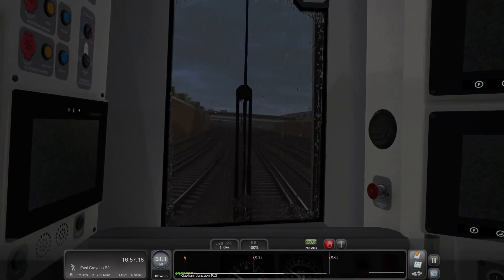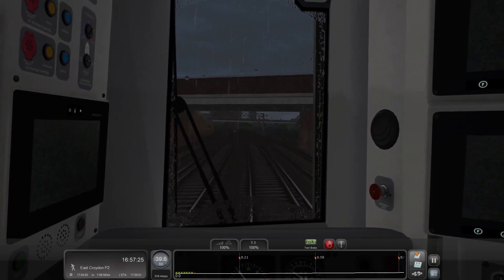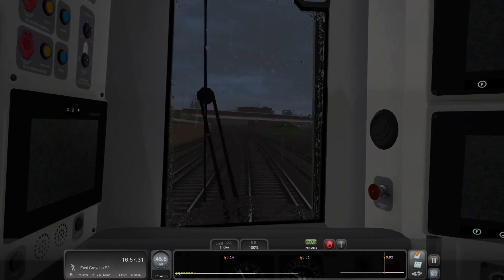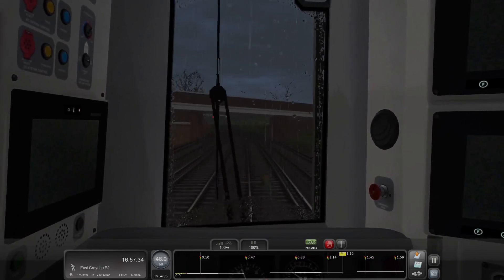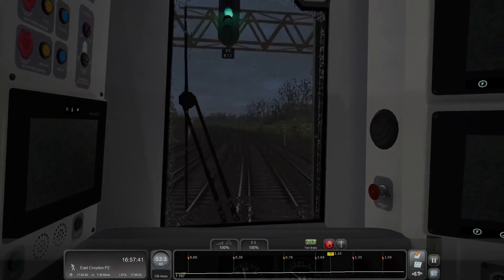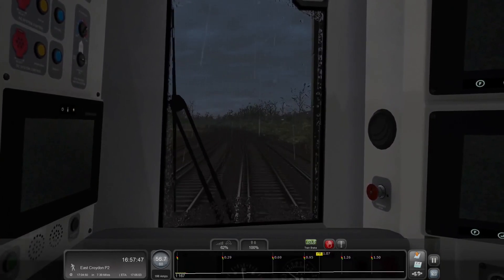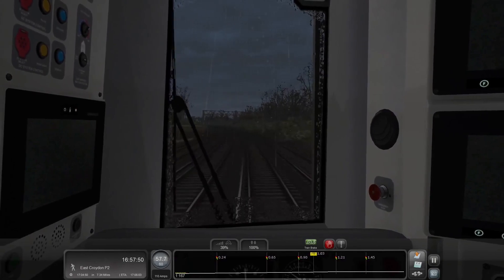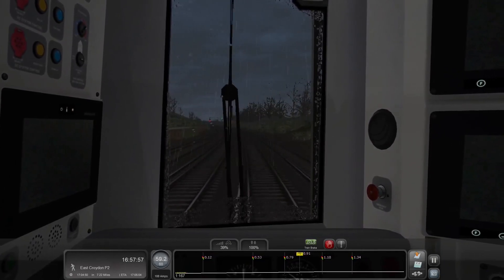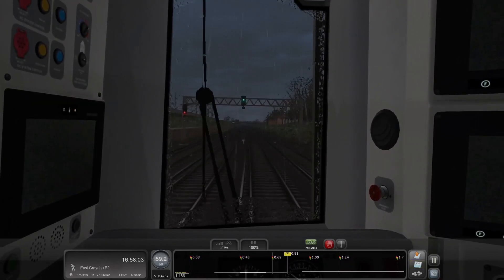The next station we're going to pass is Wandsworth Common. There is a 70 speed limit coming up, so we are on a track that's going to take us through the best speed limits on this line. This is not too bad at all from a driving perspective today. You may remember on previous runs we had to drop to 45 or 40 or even 30, or 20 coming into some stations. We're on the direct track today just going through everything because we're essentially a semi-express train.